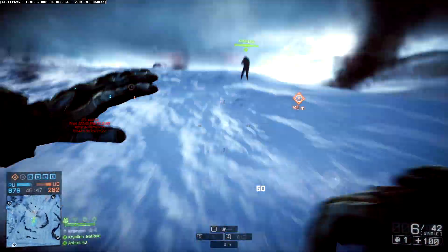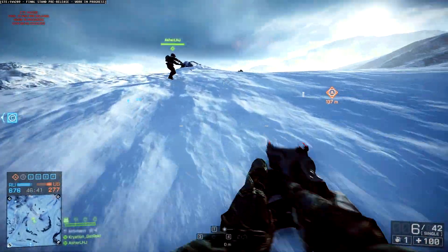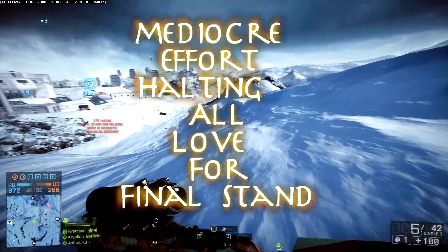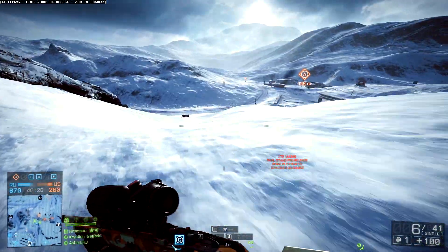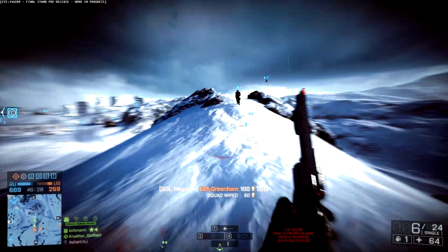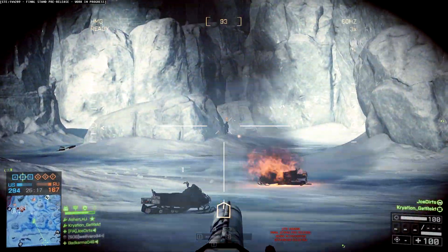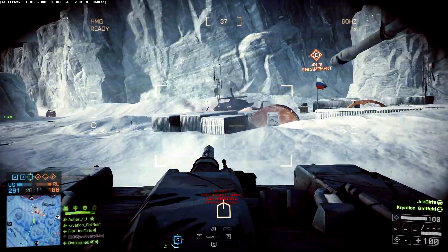Let's start with the basics. This map is Operation Whiteout — it takes place in a research facility in the arctic. On a scale of 1 through 10, this is mediocre. I have a lot of love for Final Stand, but this map is like the Lancang Dam of Final Stand — it's not a bad map, but it's really not that exciting. There are a few new battle pickups: the MKV and a railgun that one-shots infantry and helicopters and does significant damage to armor.